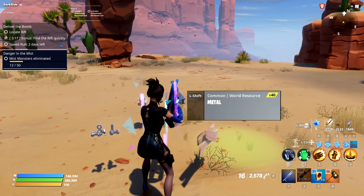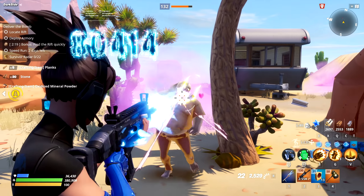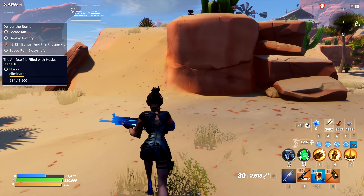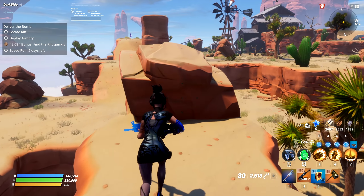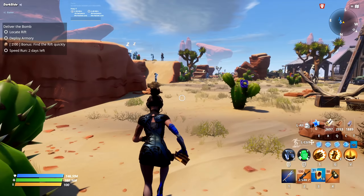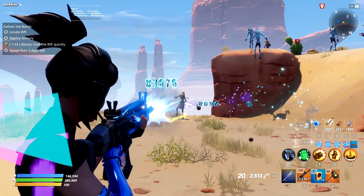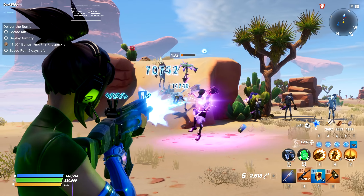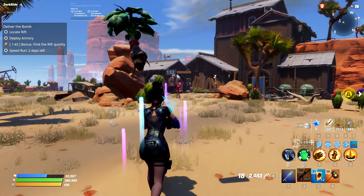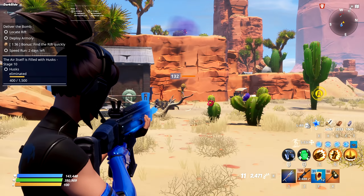I'm thinking about trying full crit damage on the weapon with no crit rate - I wonder how much damage that would do. That would be insane but probably not helpful in normal missions. Alright, now I'm going to buff and show you. Gone, gone, gone, gone - just melts! God damn it, everybody's just deleted, everybody's just gone. It's like a laser I swear.